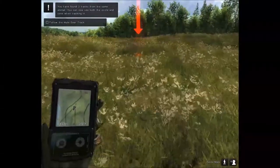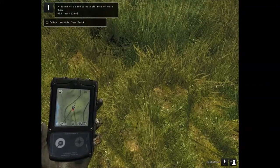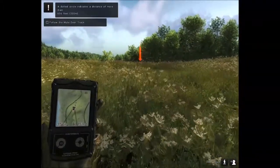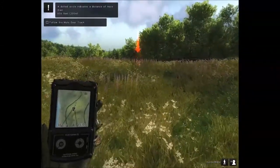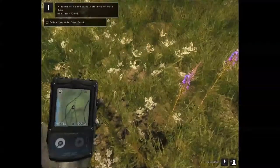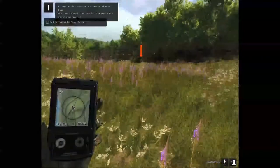There's something else up ahead. A dotted circle indicates a distance of more than 200 meters, and that circle is dotted. A solid circle indicates a distance of less than 200 meters — so we're getting closer.